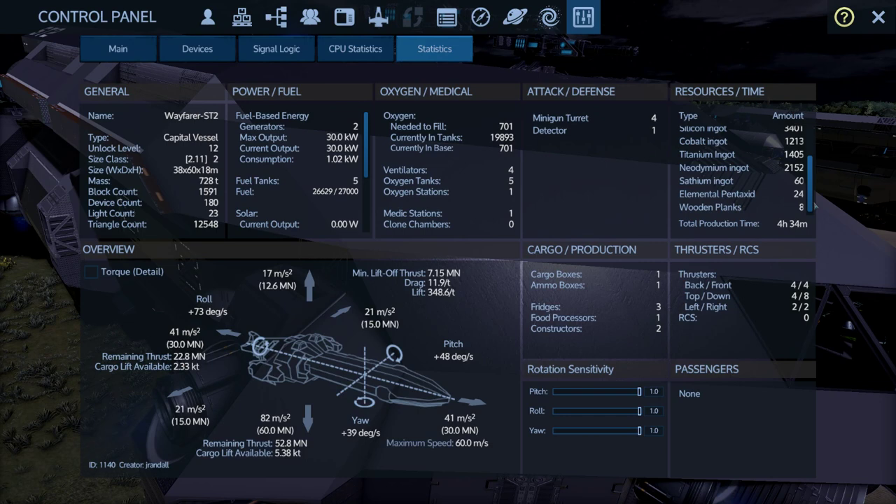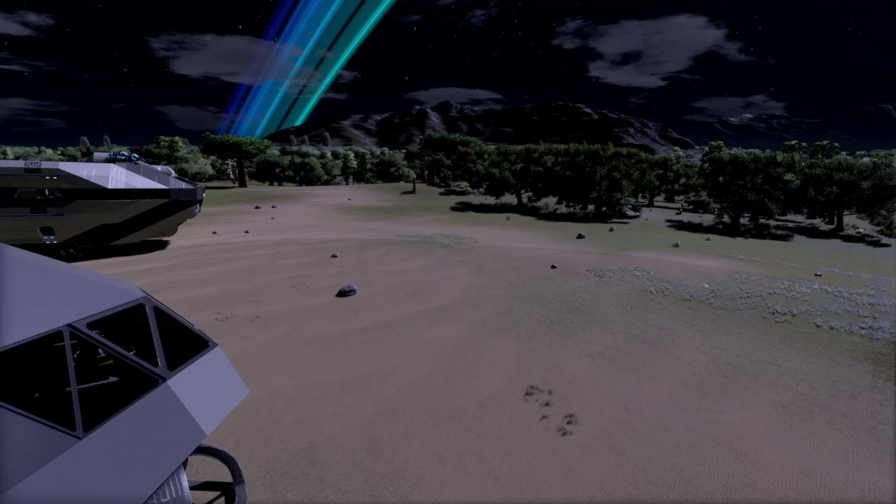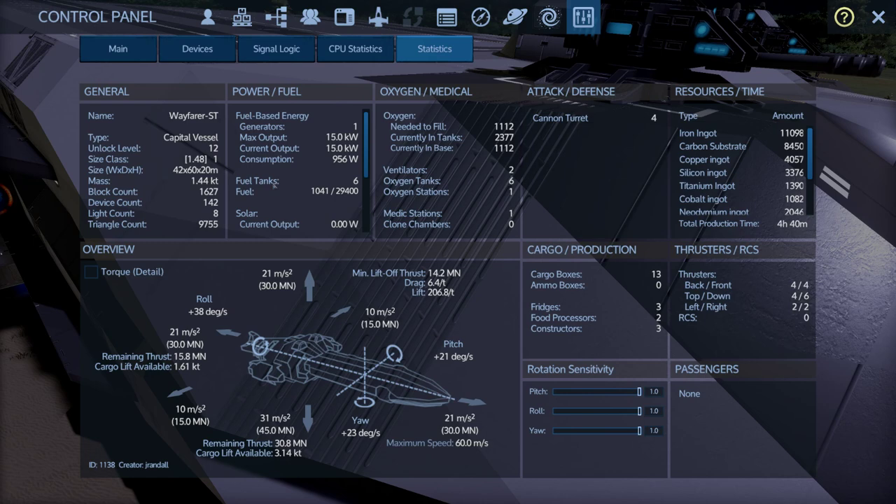This fits right up there with the original Wayfarer — kind of a new version of it. This new ship is built of carbon instead of steel. It also has an unlock level of 12, around the same build time and similar resources. But rather than a single 320k storage and 36 grow plots, this one has 54 grow plots and 800k of storage.